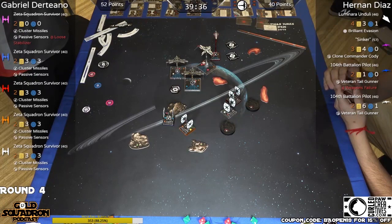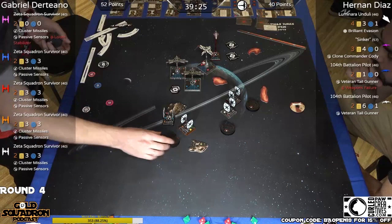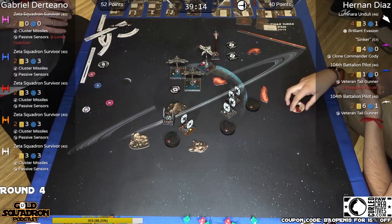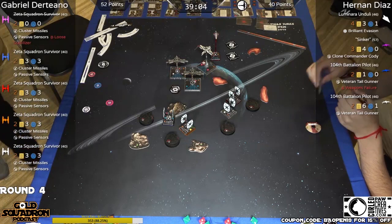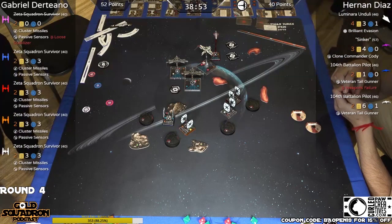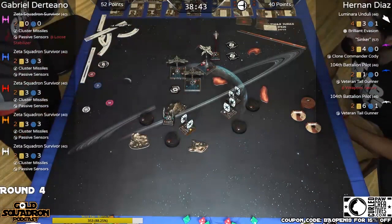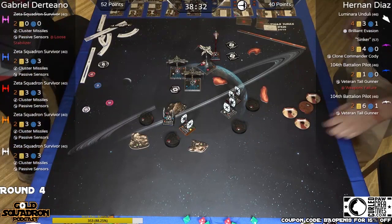Pink TIE SF is out. Blue — I'm sure he should have been dead. If you watched the replay, I think he would have been dead because of the timing of Luminara's ability. But both players decided. It gives blue one more round to live, one more round to shoot. He's on one hull. No other TIE SF has suffered damage — they are fully healthy. Sinker is down to half points, four hull remaining. The white arc is still full health, Luminara is also full health. Hernan really needs the arcs to hang in there.